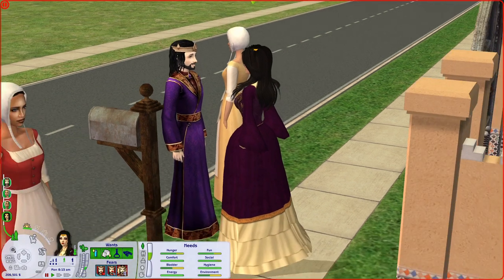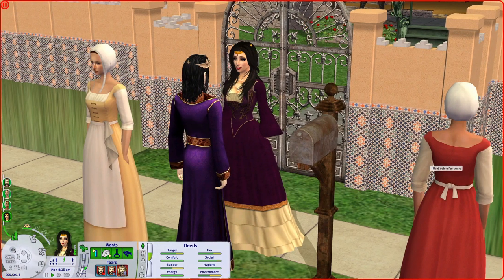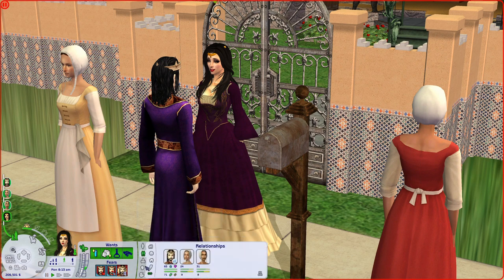So our queen here, the lovely Queen Morgana Goth. She is a knowledge sim. She wants to max out seven skills, which hopefully will be possible for her. She will not have a job because she is a woman, and they do not get jobs in the medieval times. But we all know who runs the show.